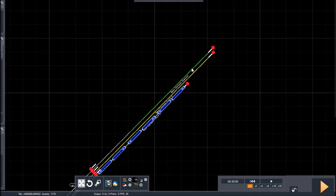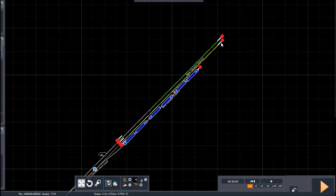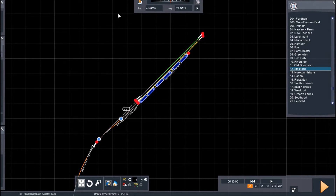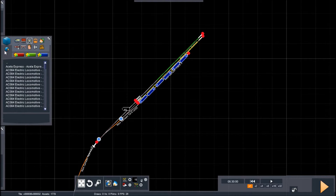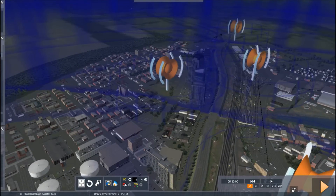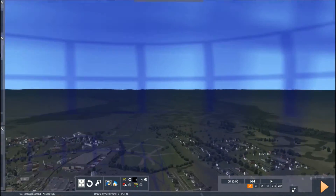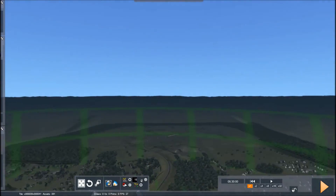Now I sort of want to actually start the scenario in the yard track and switch the train into the station, so we're going to have to readjust the start time. The problem is I have no idea how to bring up that menu to change the time again. So we're going to go up to New Canaan, put the train there first, then exit the scenario editor and re-enter it to change the start time.